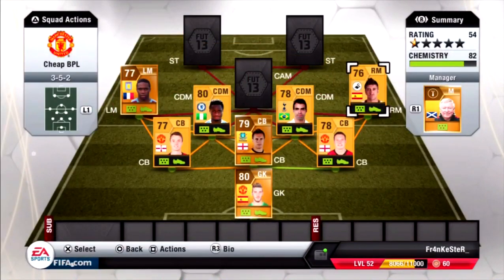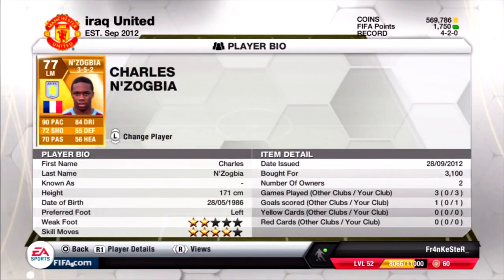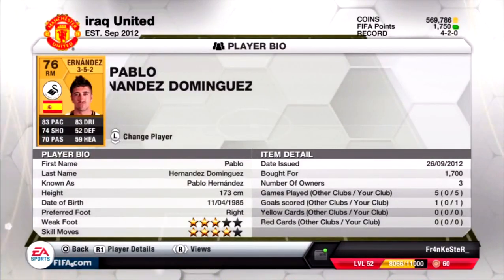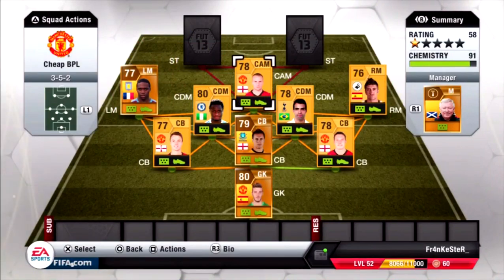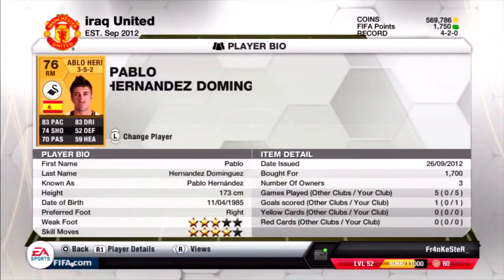Here are our 2 wingers: Pablo Hernandez on the right and Zogbia on the left. Zogbia is really really good - he has 90 pace, 4 star skills, and his weak foot is pretty bad for crossing but his skill moves and pace really make up for that. You can't even feel the weak foot with his pace. Pablo Hernandez is also 4 star skills, 3 star weak foot, 83 pace - he feels even faster than that - and he dribbles really well. Zogbia I picked up for 3100 and Pablo Hernandez for 1700.